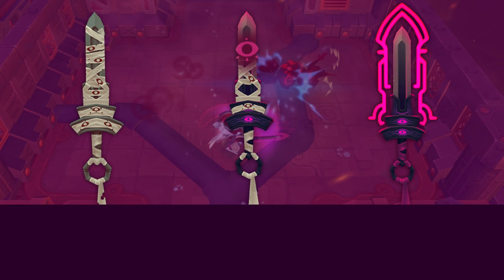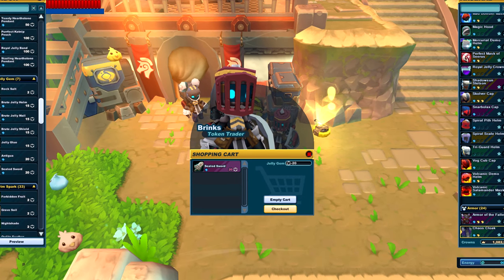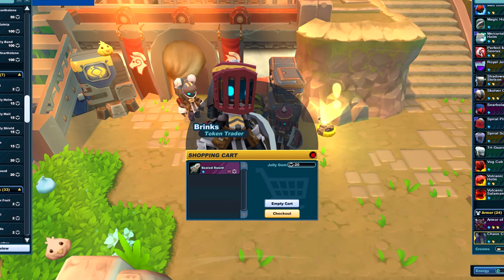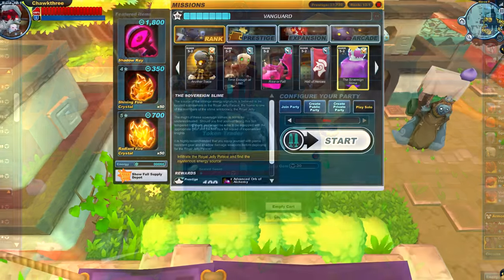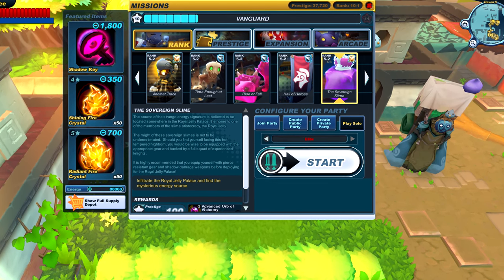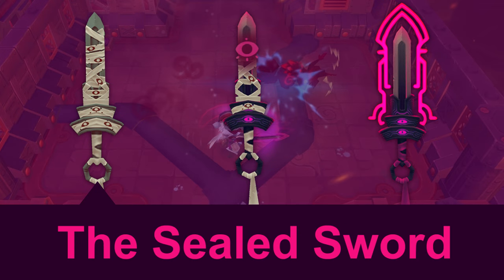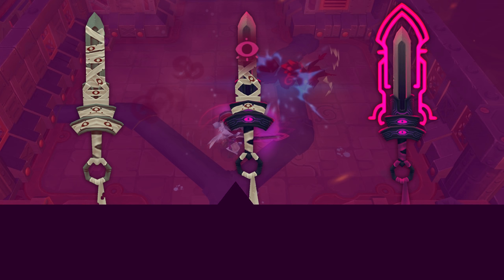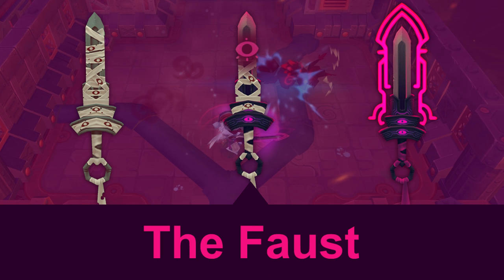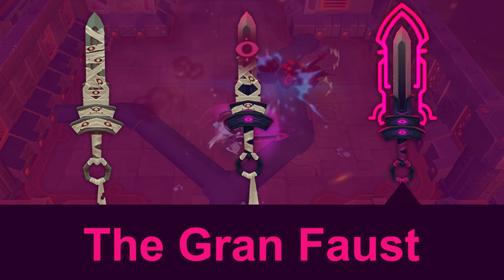If you're interested in getting the Grand Faust, you'll first need to get the three-star version which is the Sealed Sword. You can pick up your Sealed Sword from Brinks the token trader for 20 jelly gems, and you can collect jelly gems by completing the 5-2 mission, the Sovereign Slime, and defeating the Jelly King. Once you have the Sealed Sword you can take that to the four-star version, the Faust, and then take your Faust to the five and final star version, the Grand Faust.